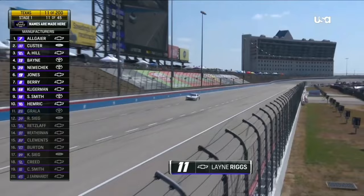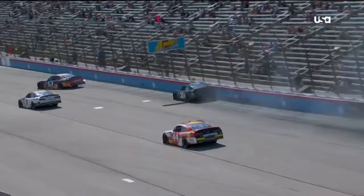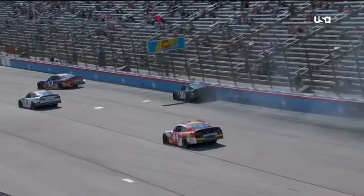I think in this situation, he was trying to avoid what we're seeing right here — the 38 car up the racetrack into the left rear quarter panel, down on the 53 into the wall. Both cars make contact and then down through the grass. So caution two has come out here in Texas, and that wall has caught another car.